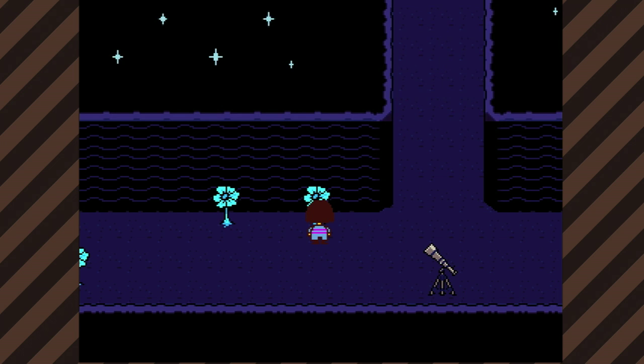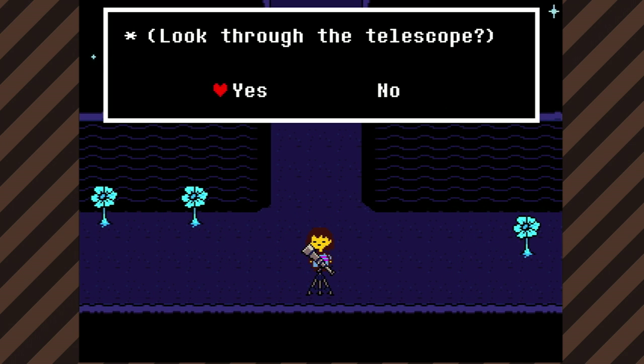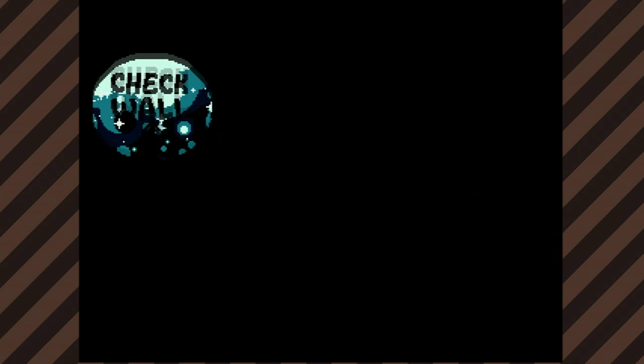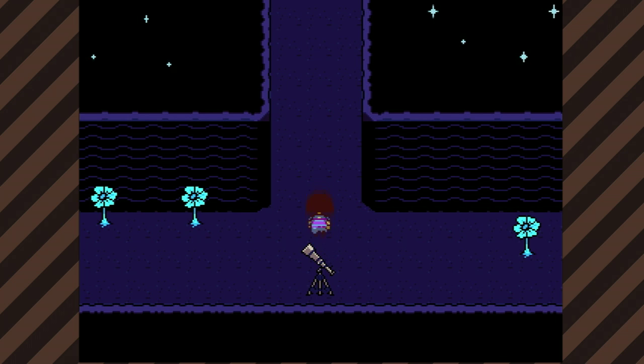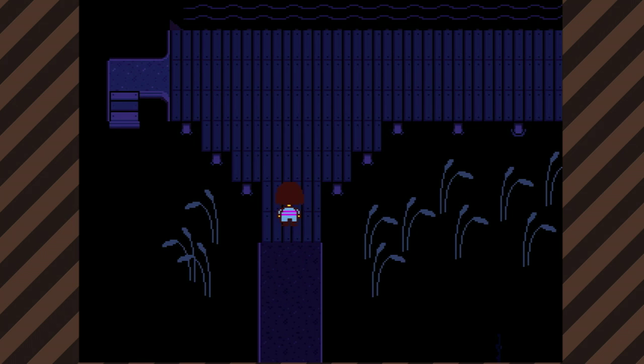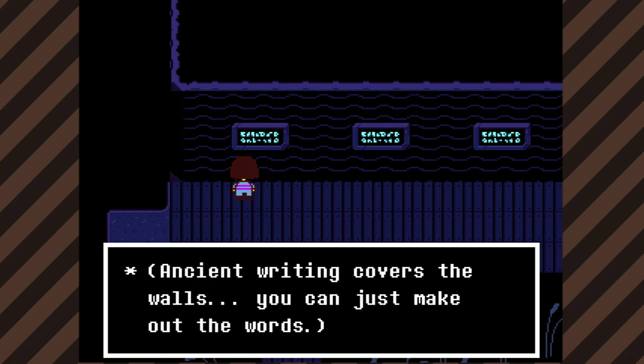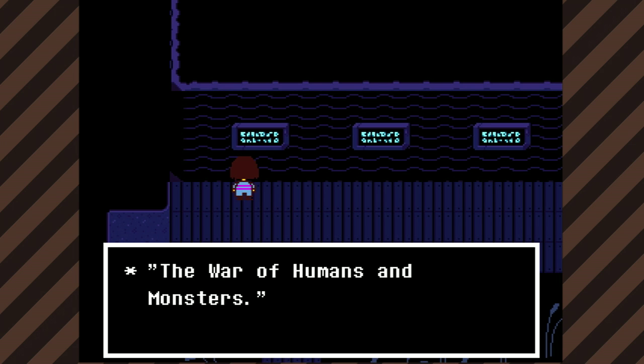I wish my sister and I will see the real stars someday. It's a telescope. Oh, spark. Check wall. It's a good thing I looked through a telescope. It has an arrow pointing up. Interesting. Up this way. It's a secret door. Ancient writing covers the walls. You can just make out the words: The War of Humans and Monsters.